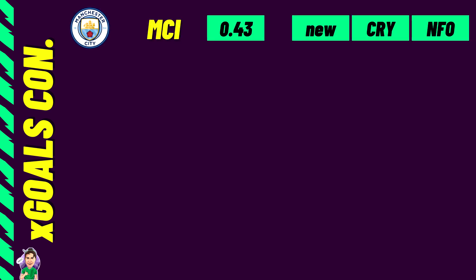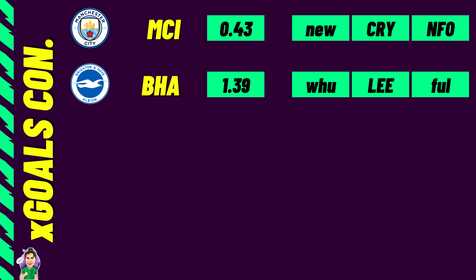Flipping to XG conceded — this measures how many goals teams should theoretically have conceded. Man City lead by quite a margin with just 0.43, so I'd definitely consider a double-up in that City defence. Brighton are another surprise in the top five with 1.39 in both XG and XG conceded, showing a very good all-round start. With Leeds, Fulham, and other newly promoted sides coming up, I'm expecting more clean sheets for Brighton.